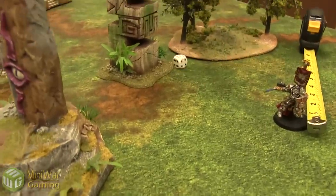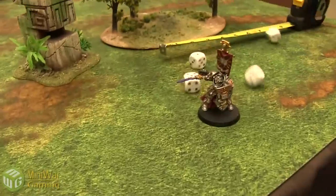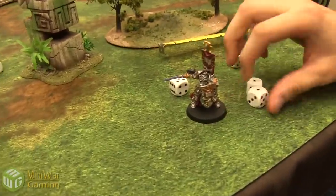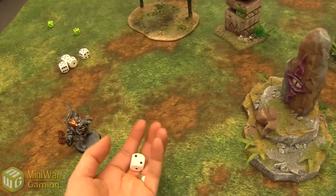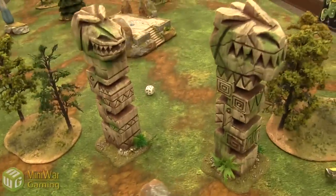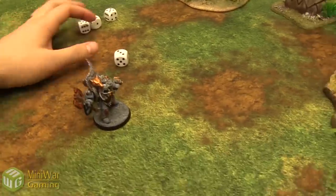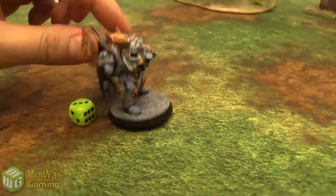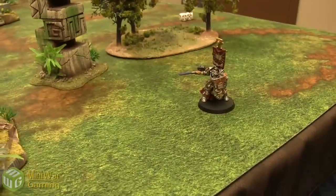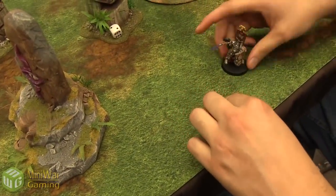Psychic Phase — rolling 5 plus 2. I'm 4-dicing the Purge Soul onto Logan, Warp Charge 1. Got it with 1. I'm going to try to deny the witch on that — just need a single 6. And I don't make it. So we both roll a d6 and add our leaderships; if he is equal to or less, he takes a wound. We rolled 5 and 5 — you take a wound with no armor or cover save, so you get your invulnerable save. Fail. He's already down to 3 wounds. Instead of shooting, I'm going to run — 2 inches. Running a little closer.